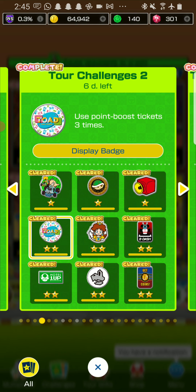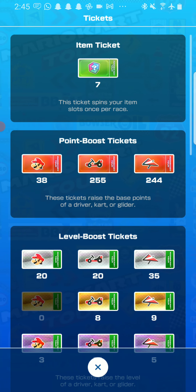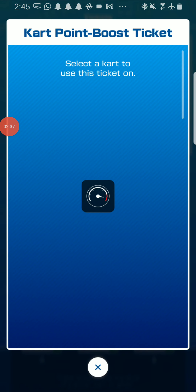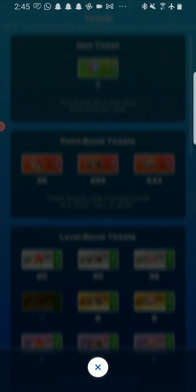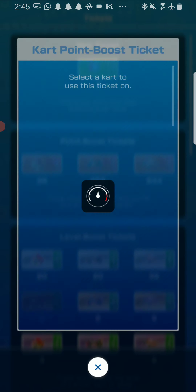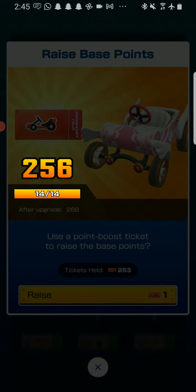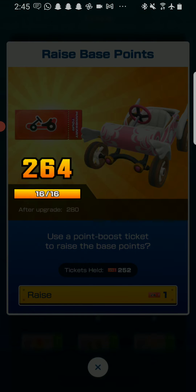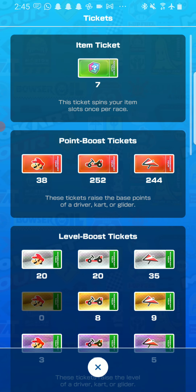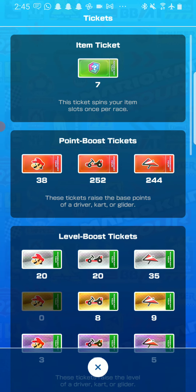Next challenge is to use point boost tickets three times. This challenge is way easier than landing a hit with a super horn. Basically you just have to use point tickets — I just used one there, two, and one more, that's three. It doesn't matter if you use driver, car, or glider tickets. As long as you use three of them, you should be good.